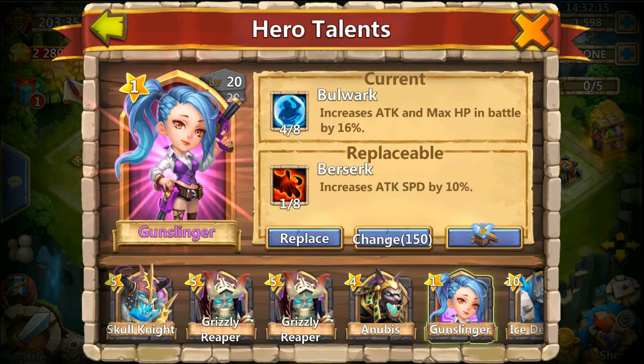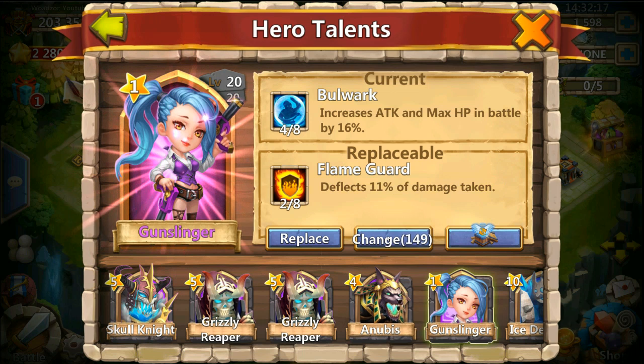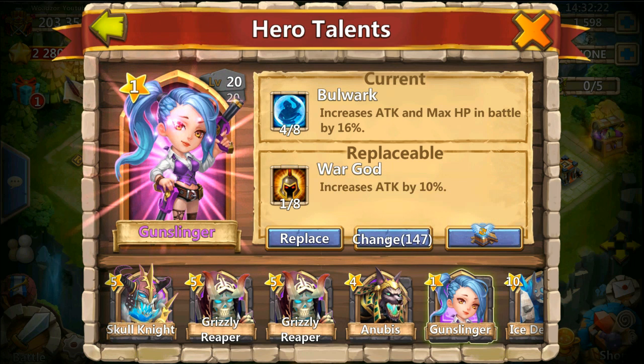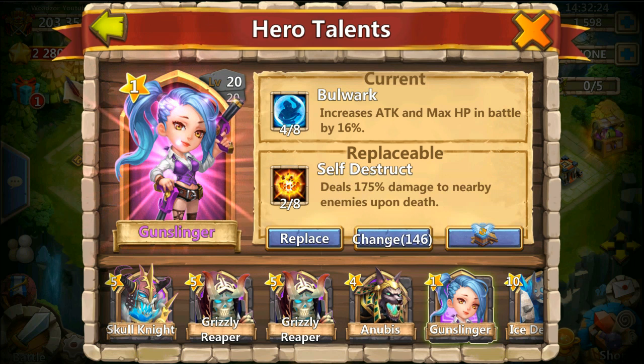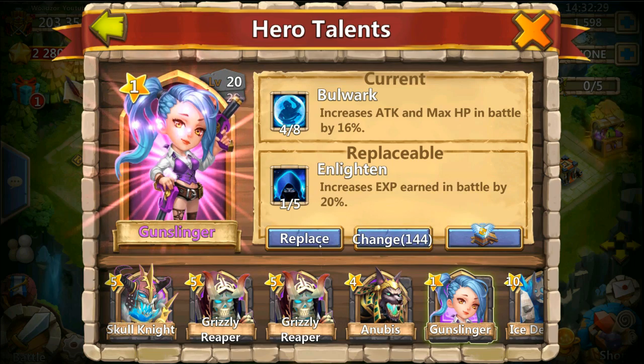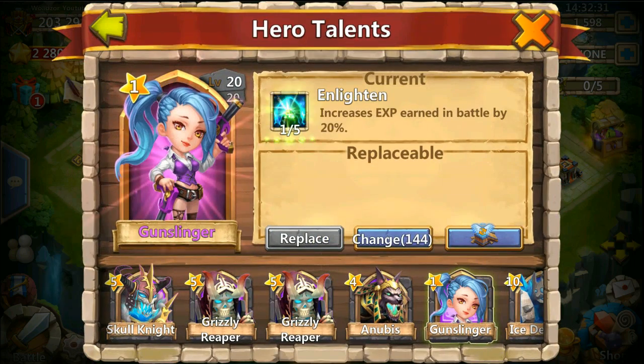I had 150 plus, so we should get something. Wargoth 1 of 8 — pretty bad. Self-destruct. Heavy Blow. Enlighten — I guess I'm going to put this on her.